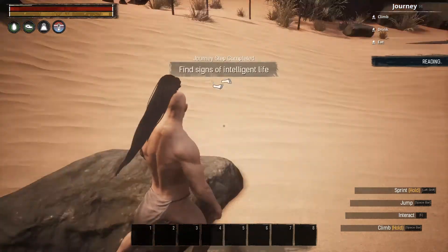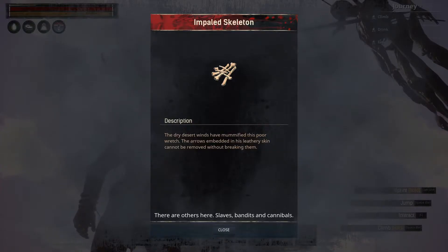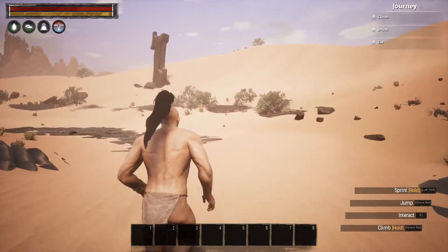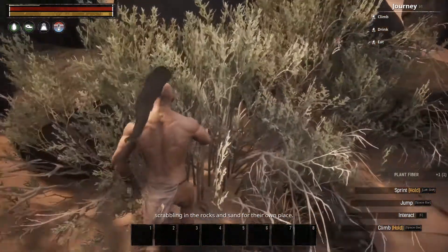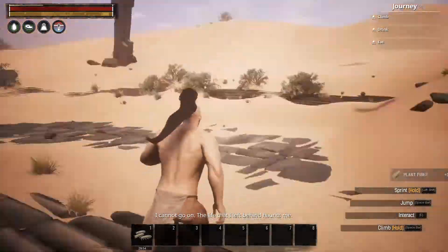There are random bits of story, kind of a foundation, to find around the world. Starting out you find a couple of notes — nothing critical but nice if you want some kind of foundation. Around the world you find rocks, branches, bushes — I mean anything. Grab them all. You can harvest the bush to get a bunch of plant fiber. All of these gatherables are useful.